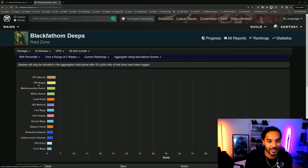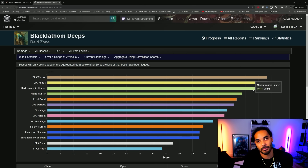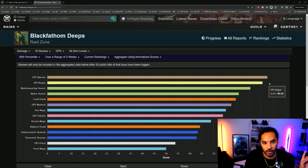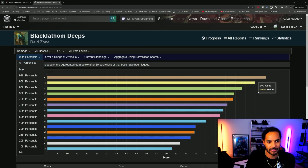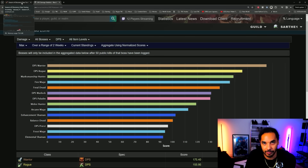Moving up to the 90th percentile, warriors are already on top, rogues are basically tying them, and hunters are quite a bit below. At the 95th percentile, watch the gap grow — warriors way stronger, hunters all the way down. At the 99th percentile the gap grows even more, and at the 100th percentile warriors are destroying everybody. Warriors are way more powerful than any other class, but hunters require no skill whatsoever, and it's hard to counter hunter pets in PvP.